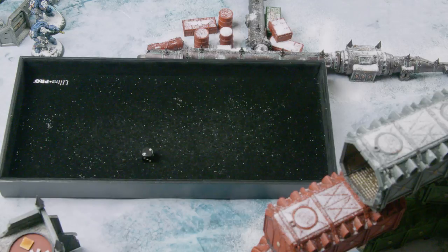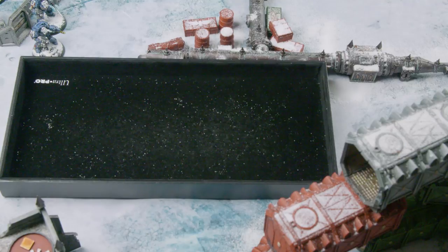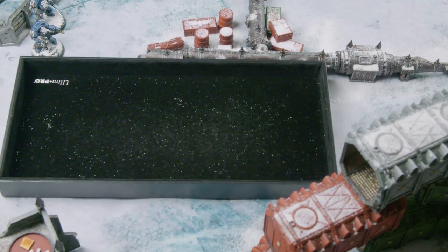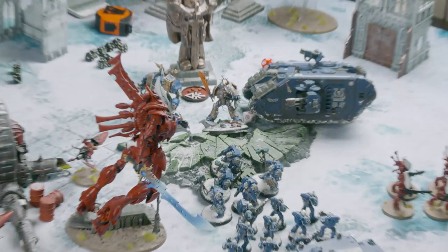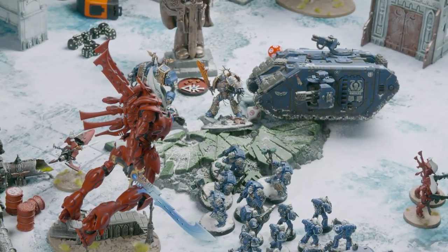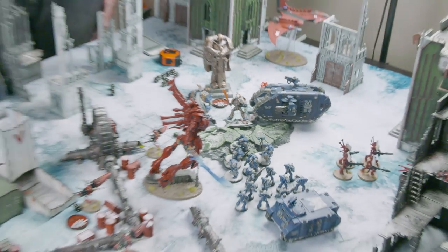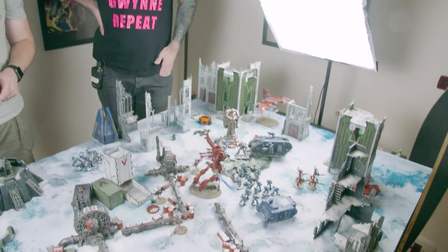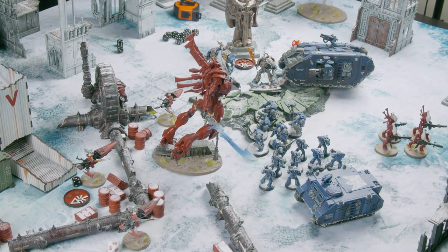That was incredible — the dying Wraithknight did more damage through its catastrophic collapse than most attacks in the game so far. Liam is now looking very thin on the ground. However, the land raider is on one wound, the venerable dreadnought is on two wounds, and Guilliman is on four wounds — so there are still targets. Liam comments he's now basically playing for what looks cool on YouTube, though John notes it could still be turned around.